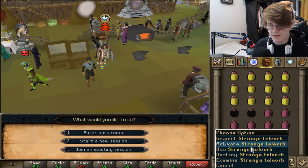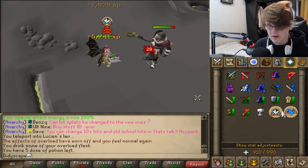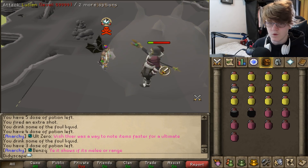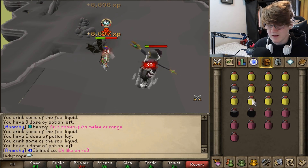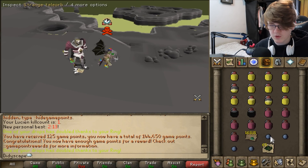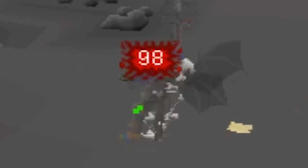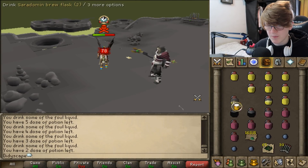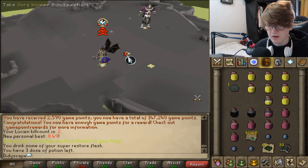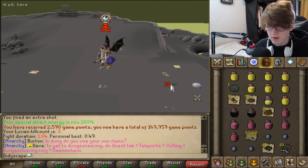Now let's go kill Lucian — you need a Strange Teleorb to get there. I know on similar servers he's like the hardest boss in the game. He hit a 120 on me — this boss is insane. We got 17,000 ecto tokens from that kill, and he also drops Christmas crackers which give party hats that are worth a ton of money. I'm actually having a lot of fun playing this server — it's been so long since I've played a server like this.